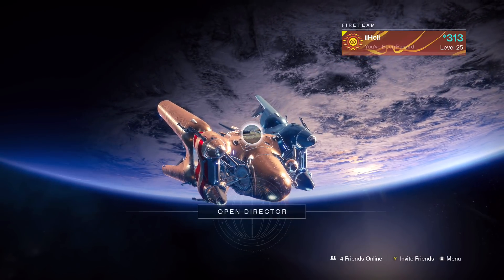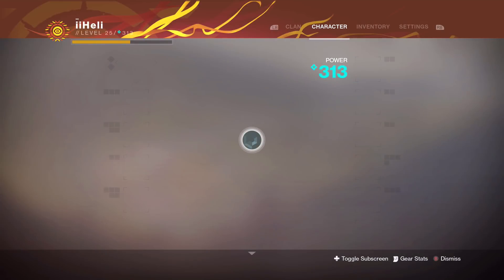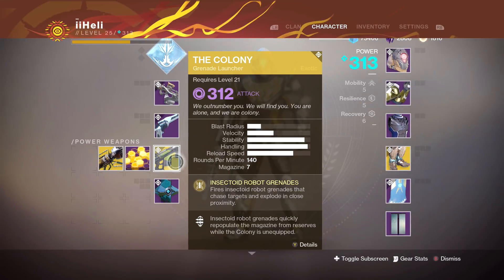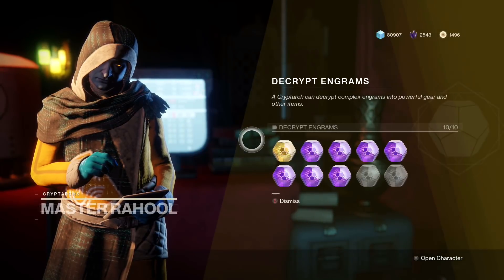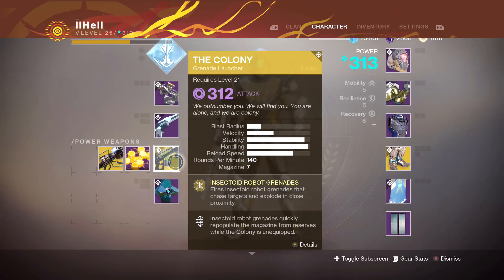Welcome back to a new video, guys. And as you can probably tell from the beginning clip, I have been having way too much fun with the new grenade launcher. Starting with a little backstory of how I got the Colony grenade launcher — I believe I showed this two videos ago when I was handing in my 2,000 weapon materials. And to sum it up quickly, I got it out of a legendary engram, which in itself, to me anyway, is like — that never happens. I never ever get an exotic from a legendary.